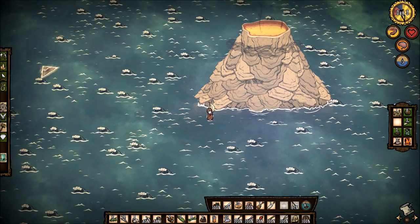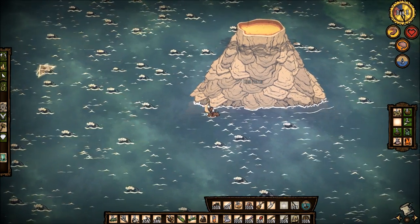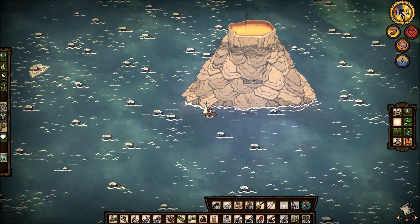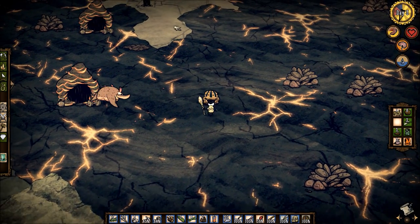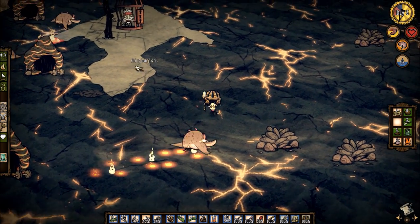Once you've found your volcano, you simply want to go up to it, click on it, and press accept to go inside the volcano and generate the new volcano terrain. Once inside, you will have to look around your volcano to find Woodlegs himself.